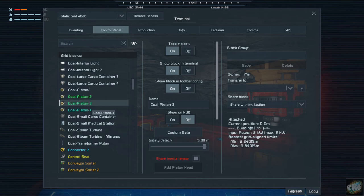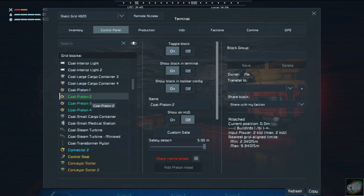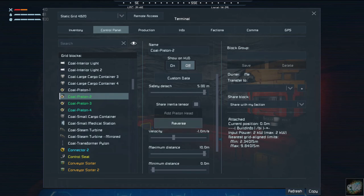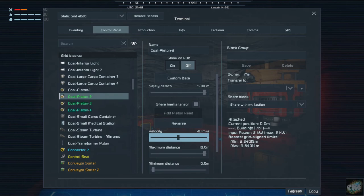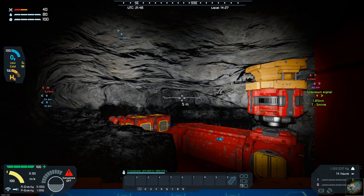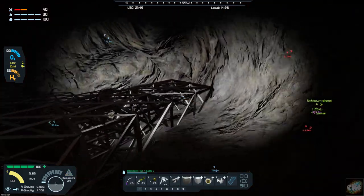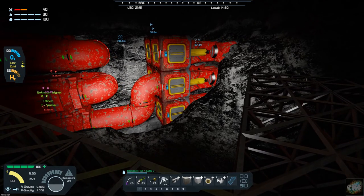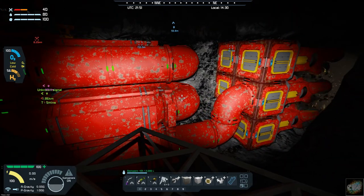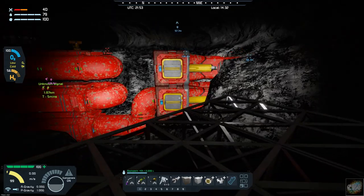Let me see something here. I need my velocity to be a minus zero point one. So let's change the velocity on this to read minus point one. There we go. Now let's take a look. I may have to do a little bit of grinding out here.